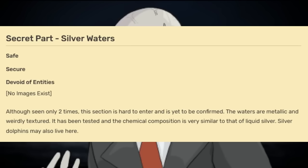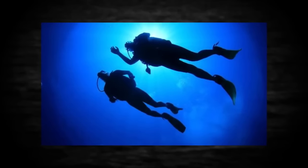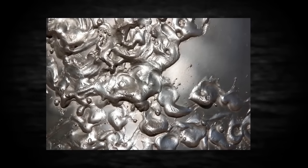Wait, there's a secret part? The secret part of level 4000 is called the Silver Waters and is safe, secure, and devoid of entities. This section has only been seen by two people ever, and the entrance is unconfirmed. The water in this section is kind of metallic — it has a weird thick texture, and has been tested to actually be made of a very similar compound to liquid silver. Like melted silver, but an ocean.